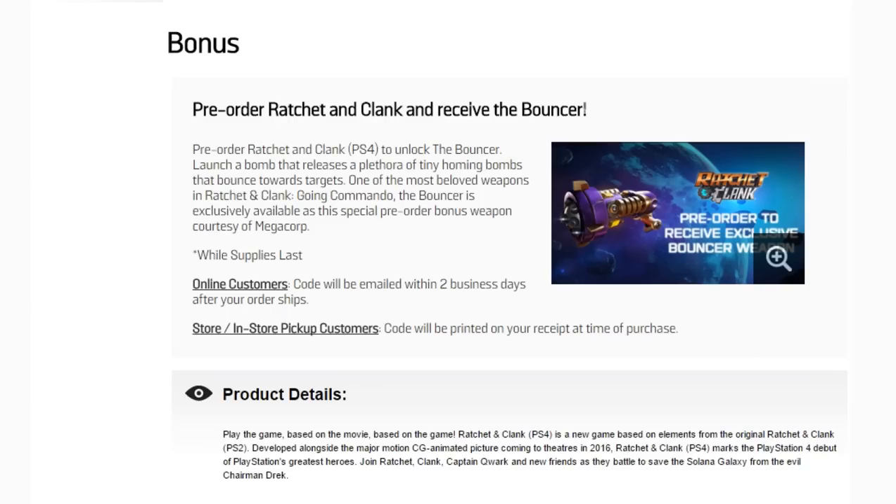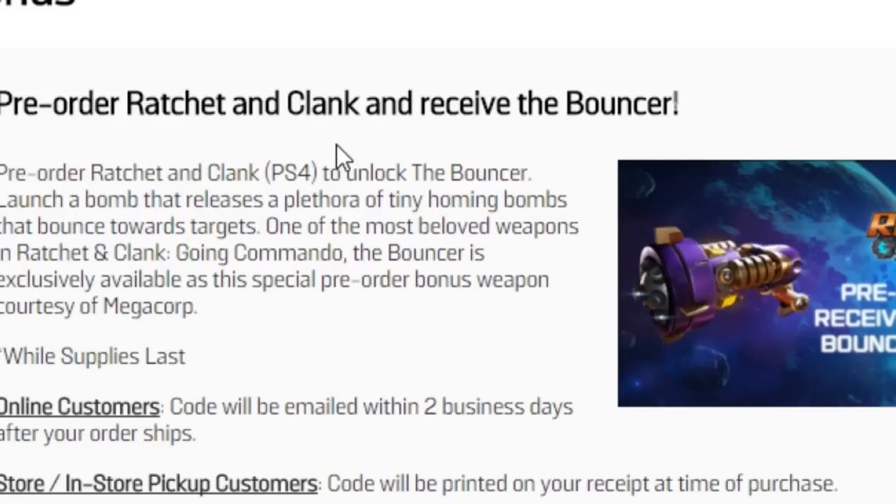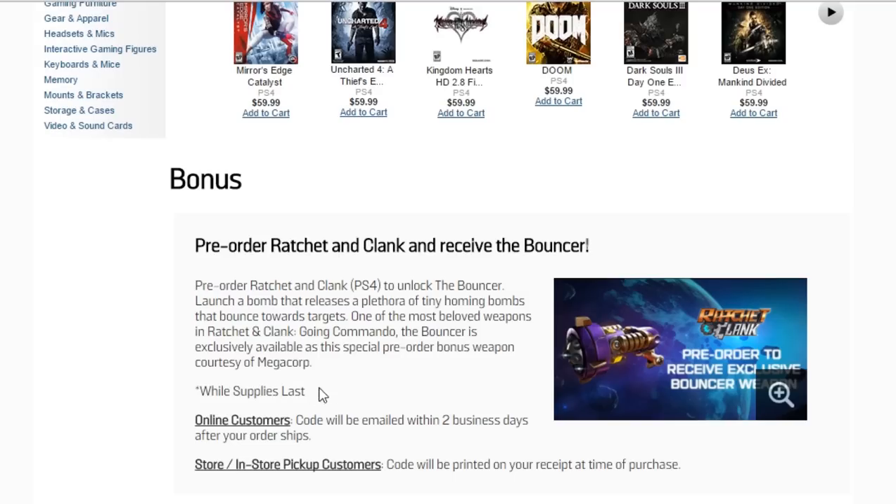So yes, I'm very, very excited for this. Pre-order Ratchet & Clank PS4 to unlock the Bouncer. Launch a bomb that releases a plethora of tiny homing bombs that bounce towards targets. One of the most beloved weapons in Ratchet & Clank: Going Commando, the Bouncer is exclusively available as this special pre-order bonus weapon, courtesy of MechaCorp, while supplies last.